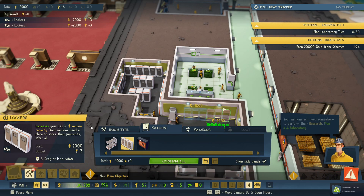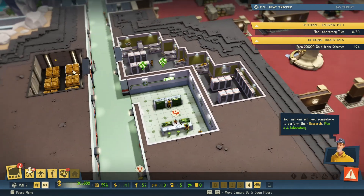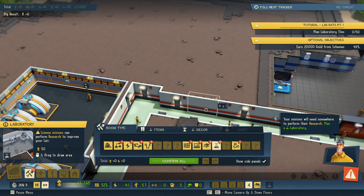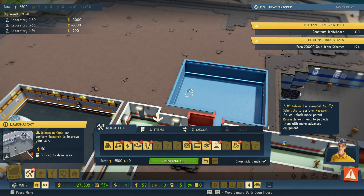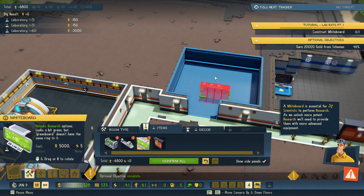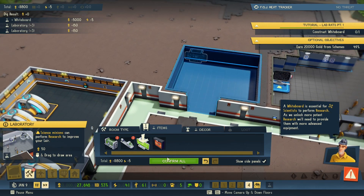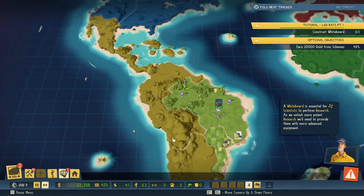New main objective available — your minions will need somewhere to perform their research, plan a laboratory. Okay, we need a lab — this is gonna be 50 tiles. I guess we're gonna go ahead and build this over here. Here's our doorway. A whiteboard is essential for scientists to perform research — as we unlock more potent research we'll need to provide them with more advanced equipment. Okay, so we need a whiteboard. That looks good, let's go ahead and confirm that. Oh darn it, we need to get a door in there probably. Okay, let's go back to the world stage to see if we can do any more schemes.